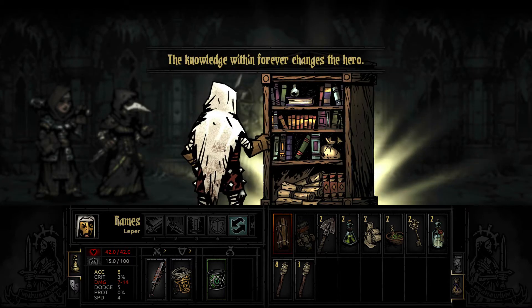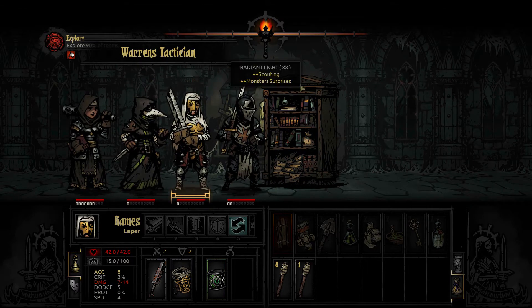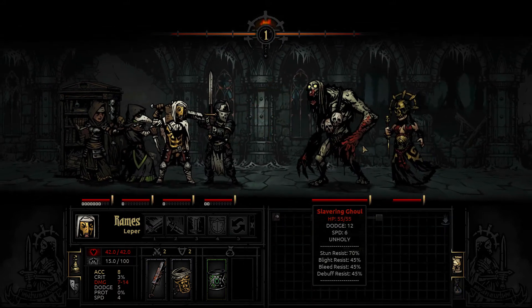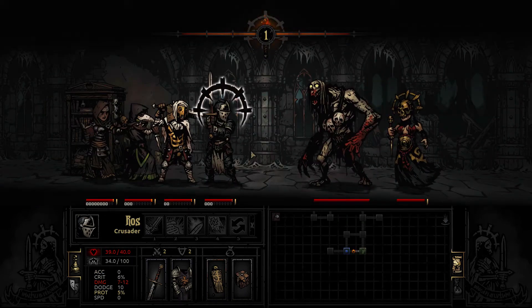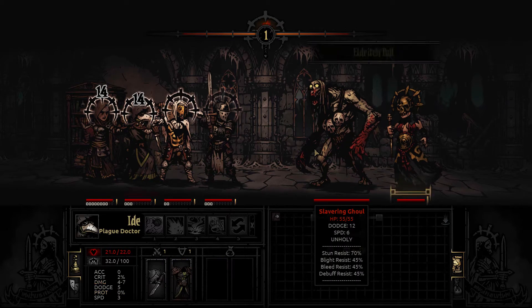So we have some knowledge. He became a Warren's Tactician, which is okay - it's not a bad trait. Slavering ghouls - haven't seen these yet. So one damage and lots of stress. We could be in trouble here, actually.